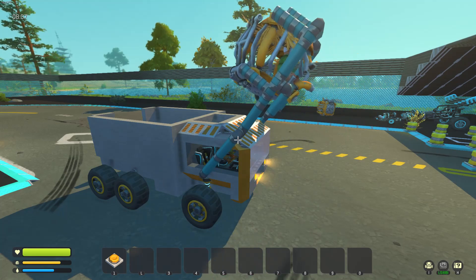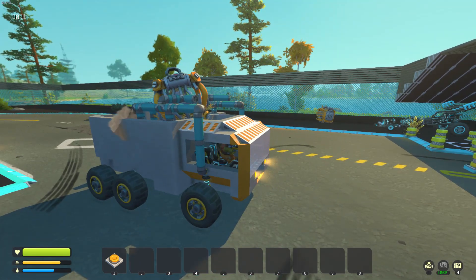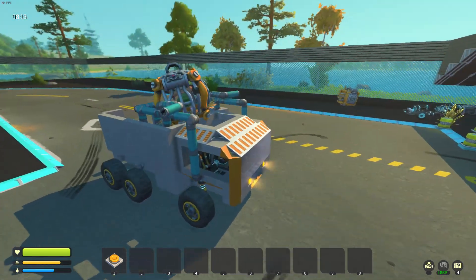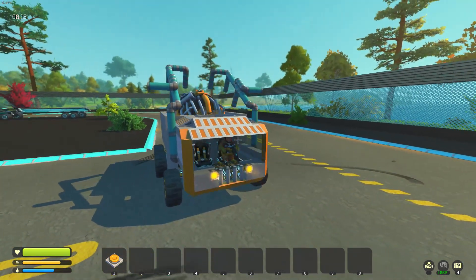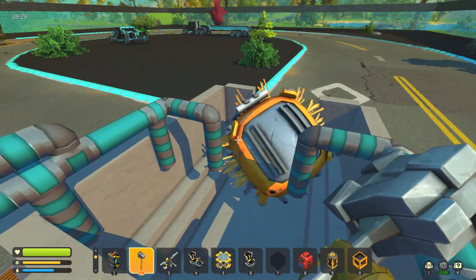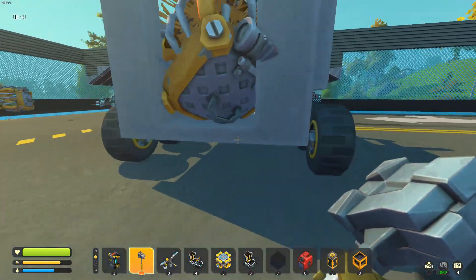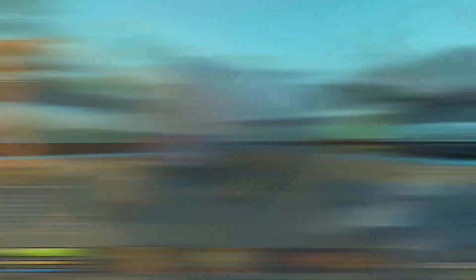Now does he make it all the way to the back? Oh, he gets trapped there. Okay, I need to change the way it closes. Well, caged man in the back — that's a success. Still needs to be refined a little bit. Not as much space in the back as I thought. We may need to make the dump truck a little bit bigger.